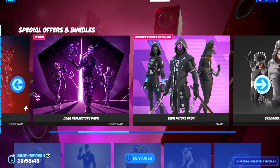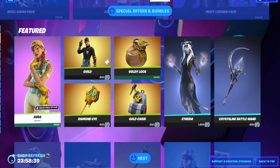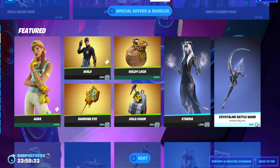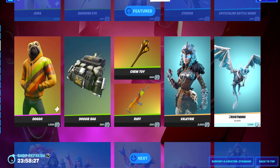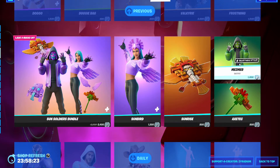That's awesome, we'll get that in a bit. It has it on the top this time. Okay, so Aurora's back, Guild is back, Goldilocks, Diamond Eye, Gold Chain, Etherea, Crystalline, Battle Wand. We also got the Doggo Doggy Bag, Chew Toy, Rough, Valkyrie, Frostwing, the Sun Soldiers Bundle, Sunbird, Sunrise Aesthetic, Mesmer.